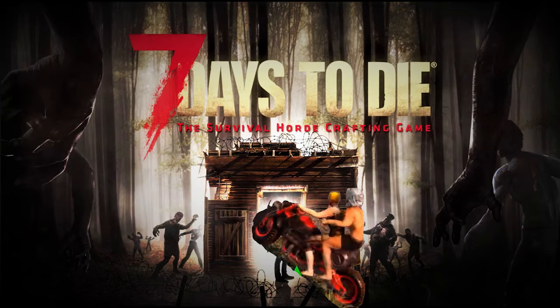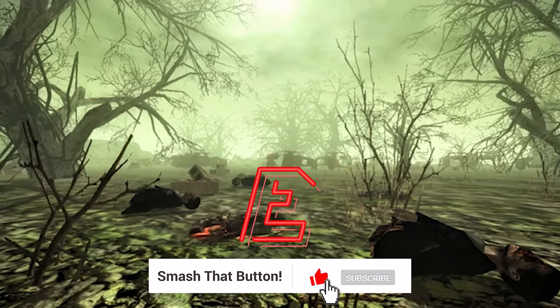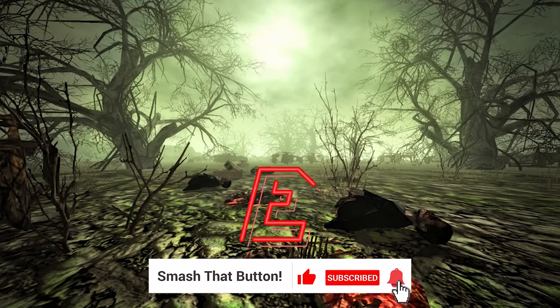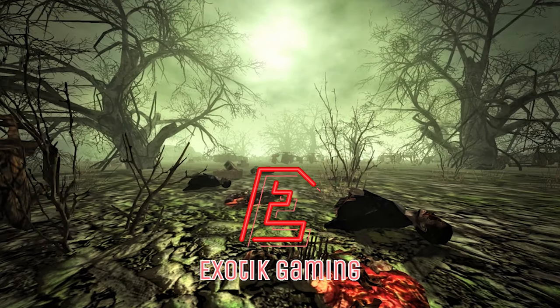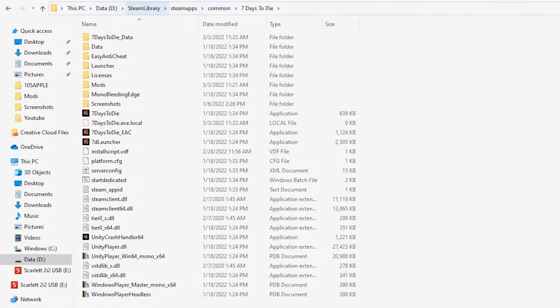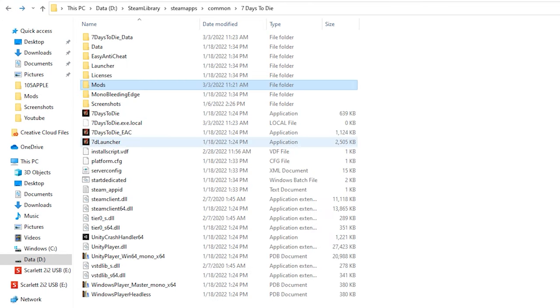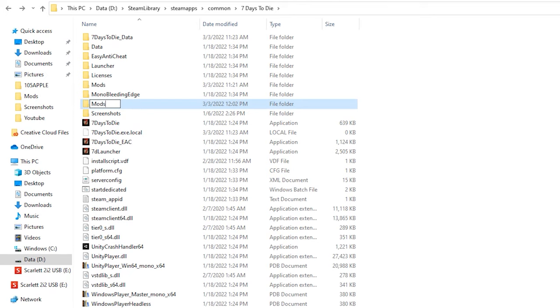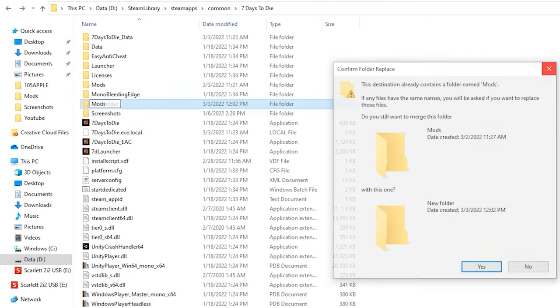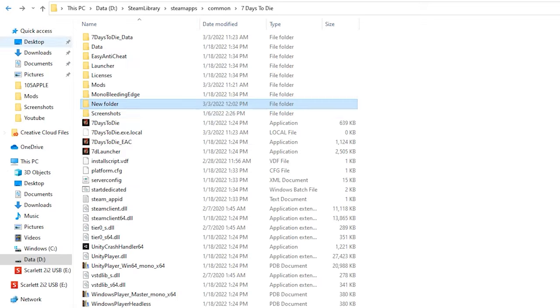Those are all some mods that I'll link below — they're really simple and more quality of life than anything. I tried to limit it to that scope. If you enjoyed the video, consider subscribing and liking — it really does help. We're almost at 2K now. For installation, go into your 7 Days to Die folder and you'll see a Mods folder. Create a folder named Mods in the general 7 Days to Die directory and insert the mods you download into it.